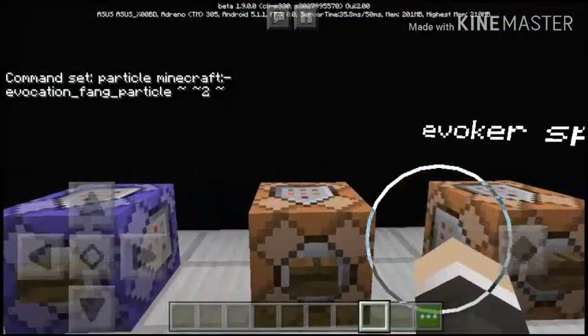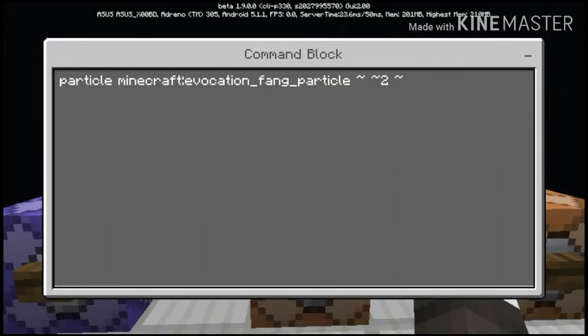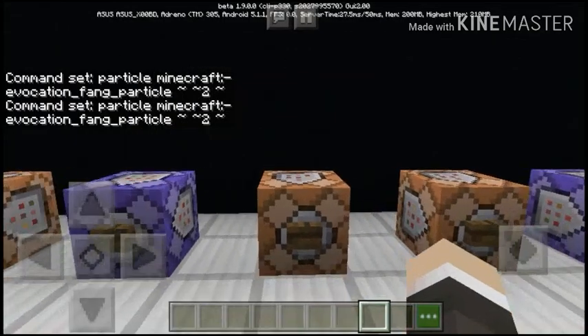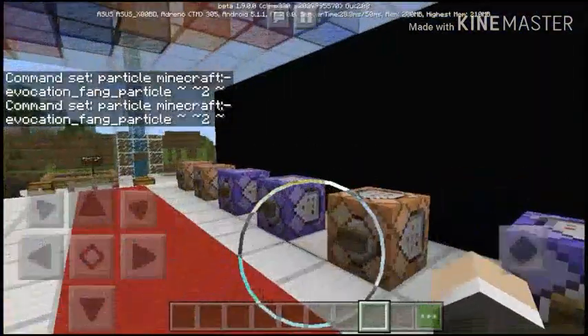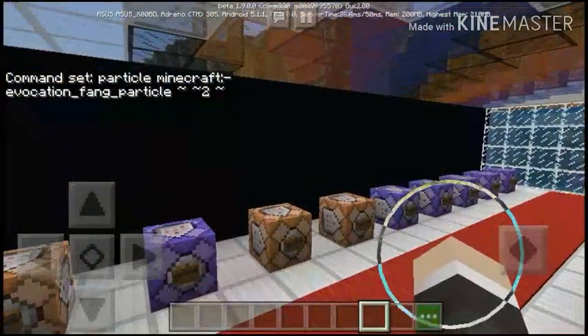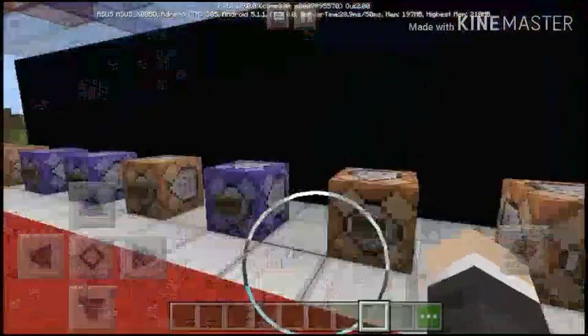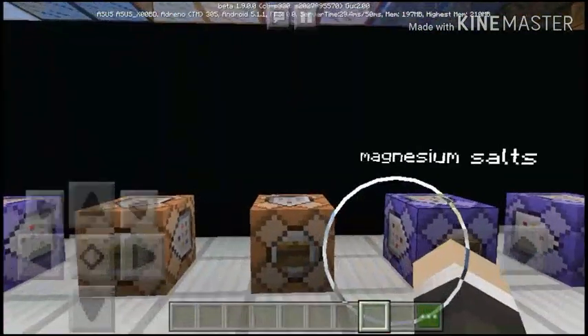So this is the evocation fang. This is the command. Basically what this does, it's kind of like the basic crit — basically like a crit. I don't know what the difference is, but yeah.